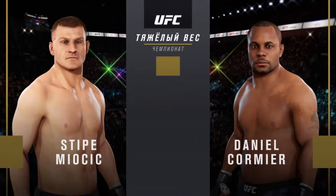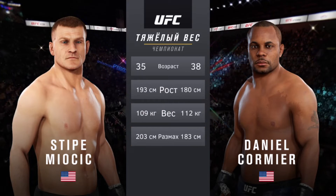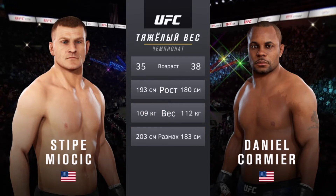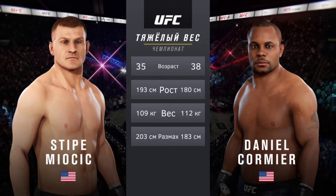Our tale of the tape for this, our main event of the evening. Cormier is three years his senior. Miocic will have an eight-inch reach advantage. Now to get us started with the introductions, here's Bruce Buffer.